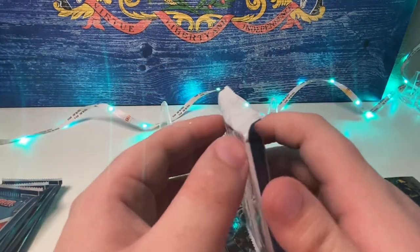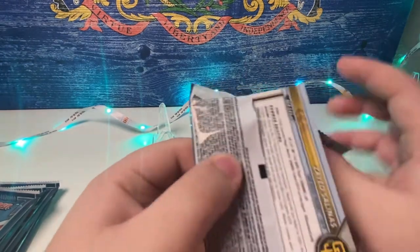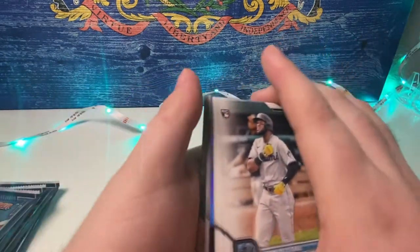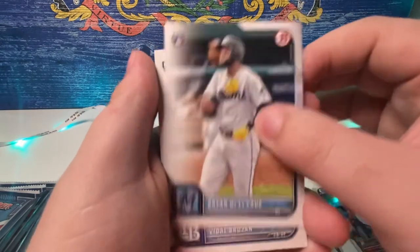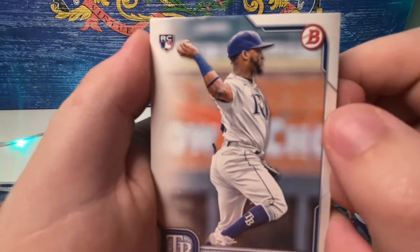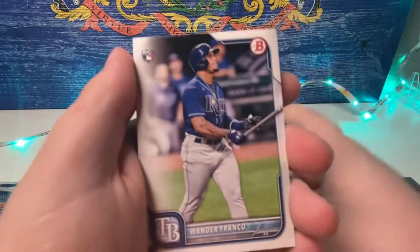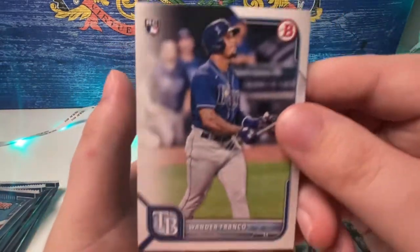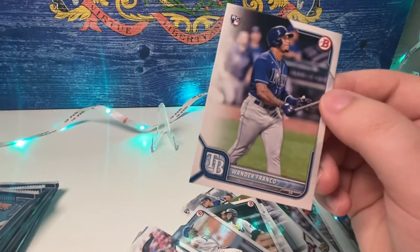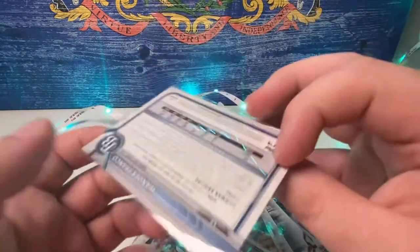Pack number two — reminder, we're looking for some Wanders. Spam Wander in the chat, get those vibes going. Brian De La Cruz... I see a Rays position player, it's Vidal Brujan — not Wander. Oh wait, speaking of Wander, here he is! Little Wander Franco rookie card! Let's get that bad boy sleeved up and put on display. Kid's gonna be nasty.